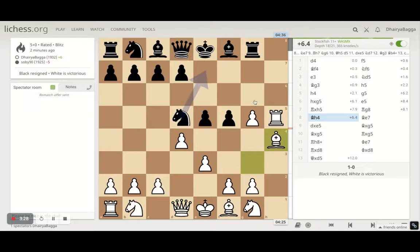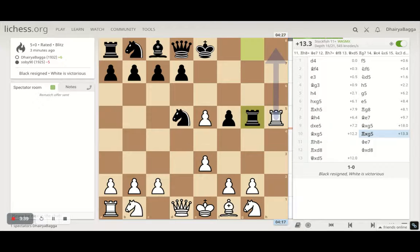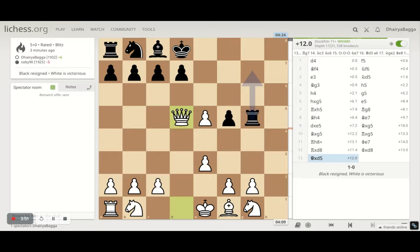I was hoping to play pawn forward and have a discovery attack on the queen. He tried to pin my pawn. I took out the pawn, he takes with the bishop, I take the bishop, he takes with the rook — and then he loses the queen by me playing the rook down to h8. He takes the rook and loses the knight as well.